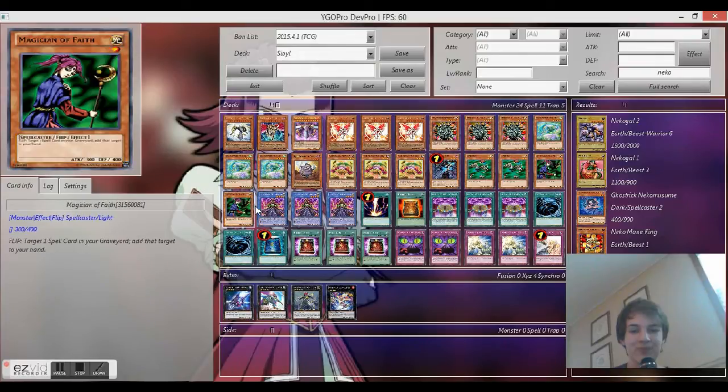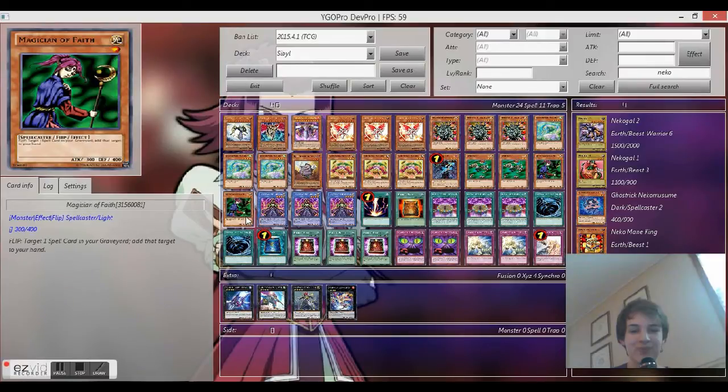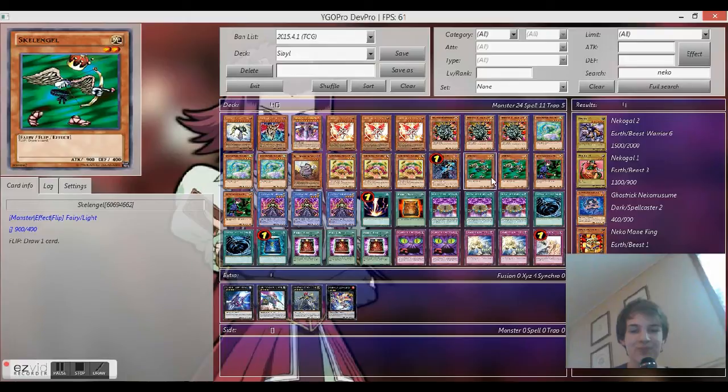Another thing: abusing Magician of Faith to keep getting back Raigeki from the graveyard is really funny. Every turn, you can use Tarot Tray to switch Magician of Faith face down, then flip Magician of Faith, get Raigeki back, Raigeki their field, use Tarot Tray's effect to set it face down — and just every turn you keep getting back Raigeki.